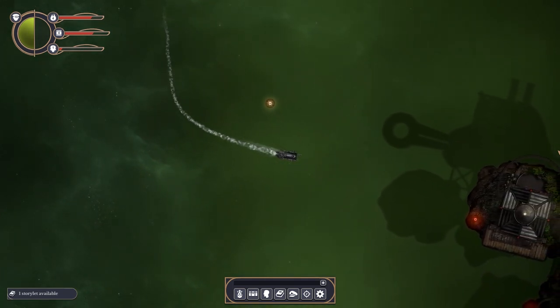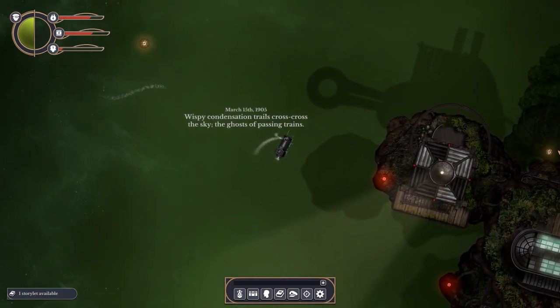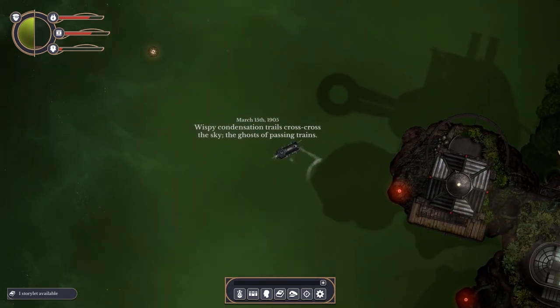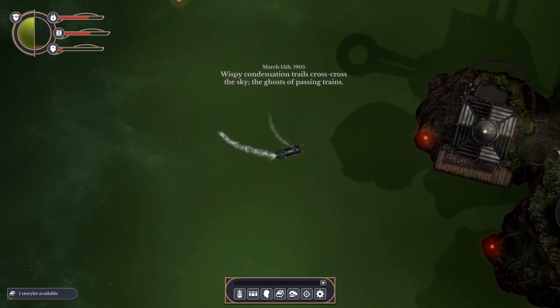In the depth of empty old space, look - wispy condensation trails criss-cross the sky. The ghosts of passing trains. You can actually strafe as well, which you couldn't do in the original when you're in a boat. Hooray! Bit of strafing for the lads.